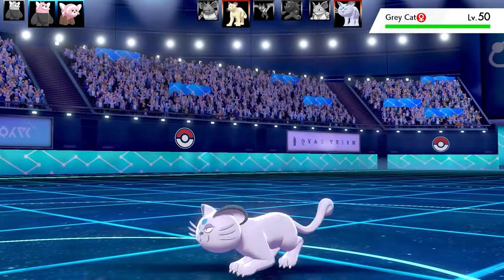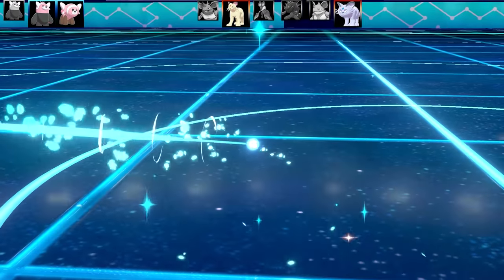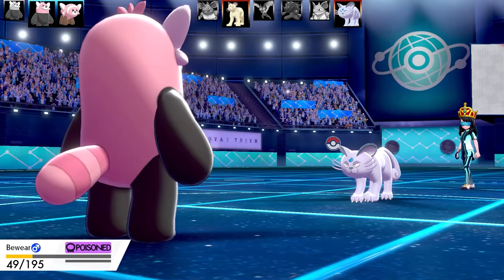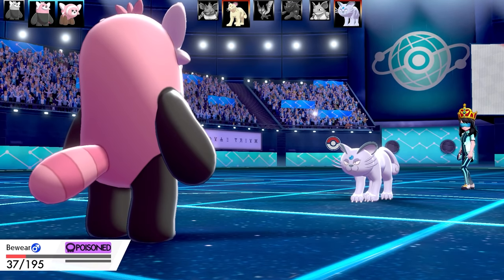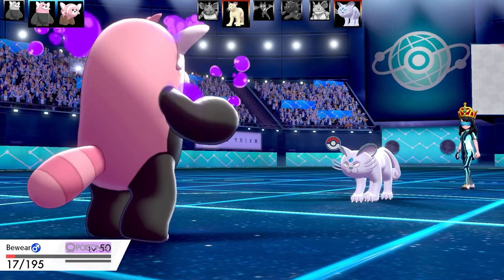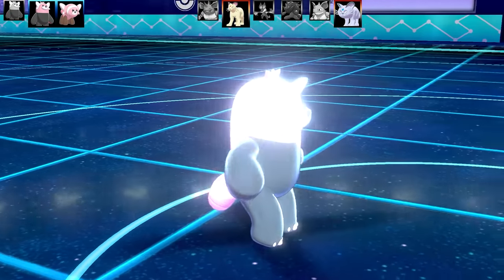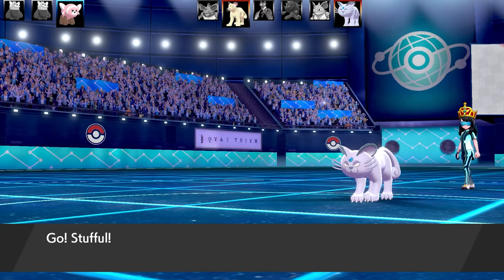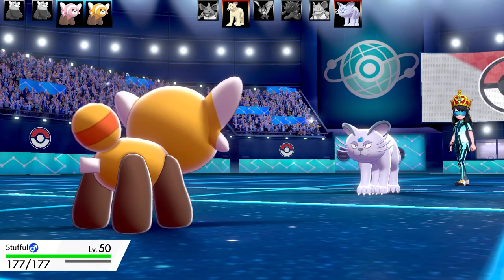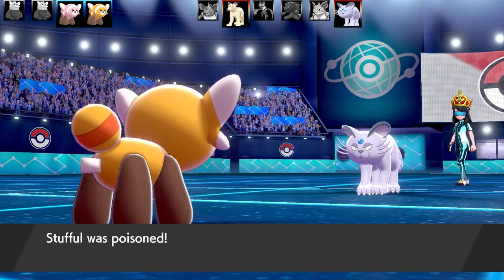That's the end of Nidoqueen. There's a Purugly left - actually two Purugly, a Alolan and a normal one. Swapping out Stufful and going into Bewear, which doesn't have much left. Purugly goes for Fake Out, doing a little damage, and Bewear faints to the poison. At least I have an idea of its set - speedy physical attacker. Swapping into Stufful now, which is very bulky, though it takes some Stealth Rock and Toxic Spikes damage.